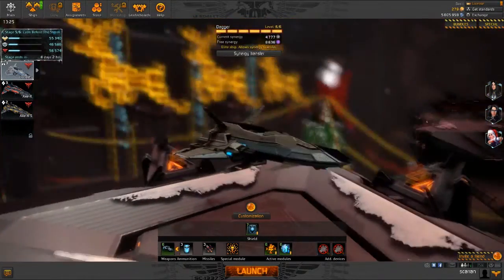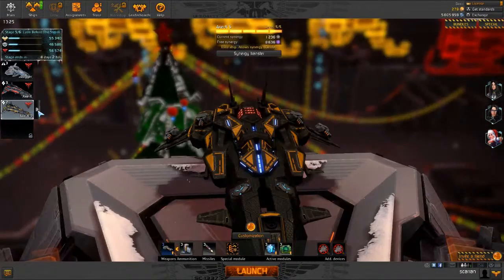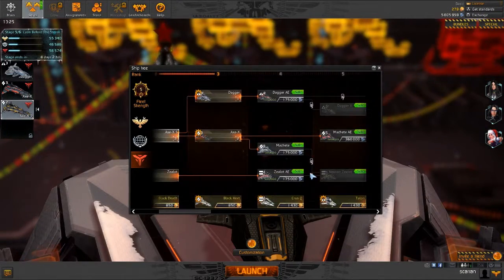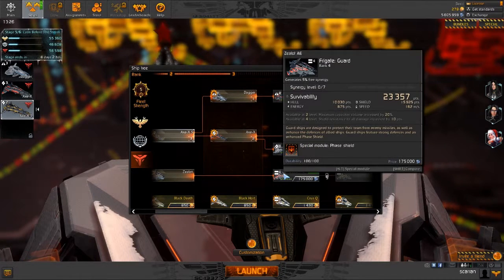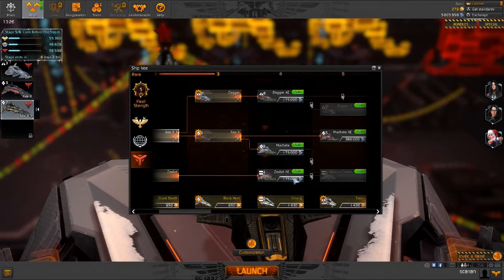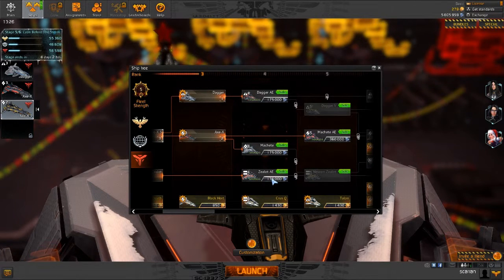So that's my impression of the Dagger — let's move on to the next ship. We can either do the Dagger AE, the Machete, or the Zealot AE. I'm not really into these frigate ships, so let's start with those ones.